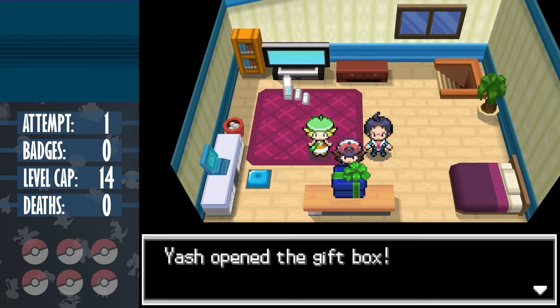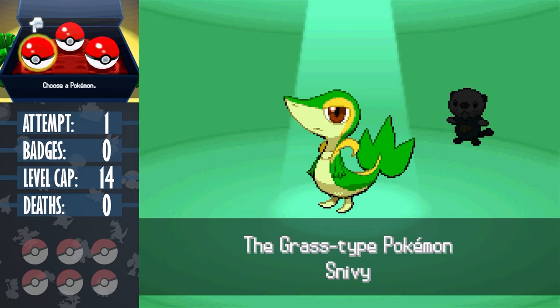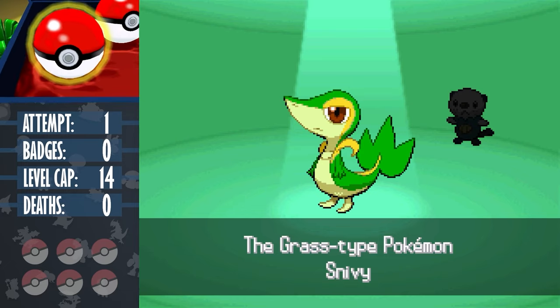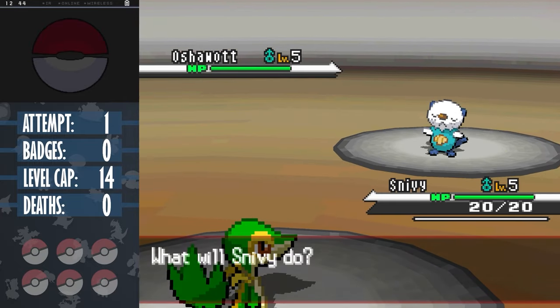As tradition, I pick the starter that will make the run harder for us, and as tradition, sadly this ends up being the grass starter. The Snivy line gets absolutely no coverage moves whatsoever. Aside from grass moves, it only learns normal type moves by level up. Every Pokemon gets normal type moves.